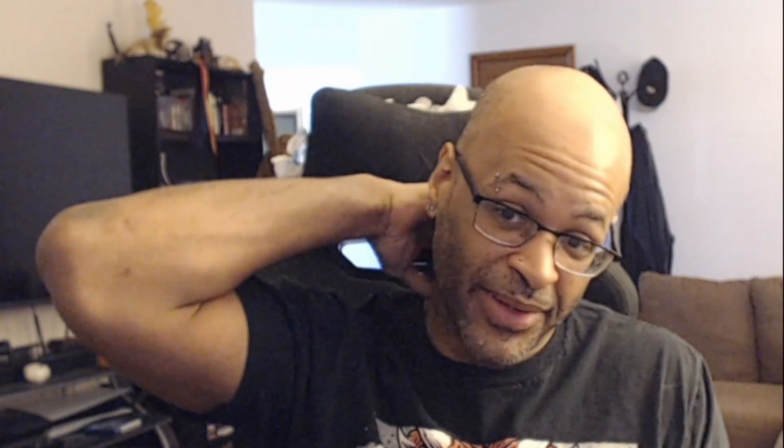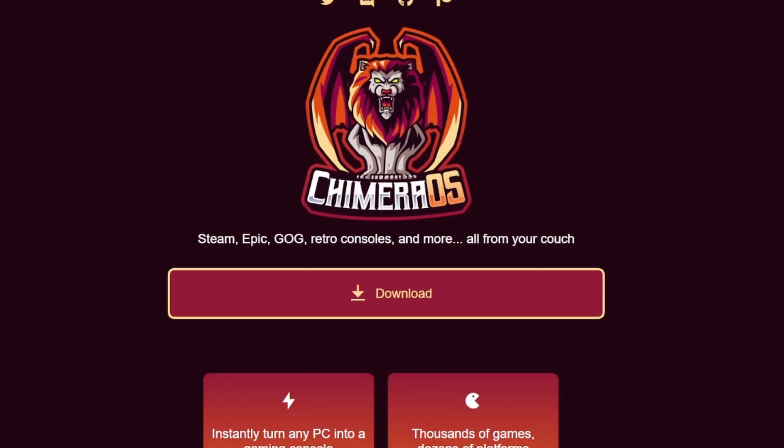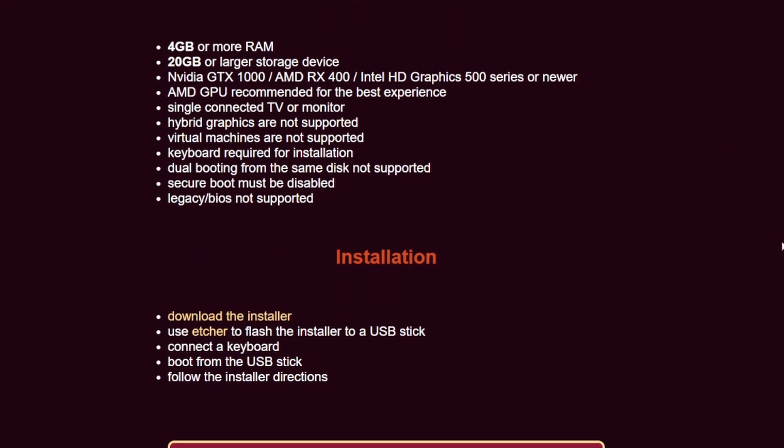I went looking for another option and stumbled upon Chimera OS. Cool name, sweet logo — and its own website states it works with NVIDIA graphics cards, which already sounded way better than the Halo ISO situation. I downloaded Chimera and installed it the same way onto the flash drive.